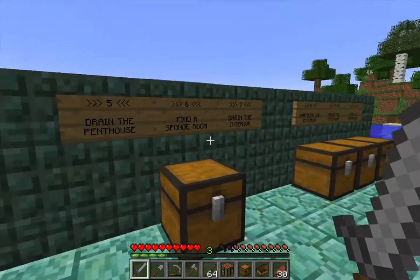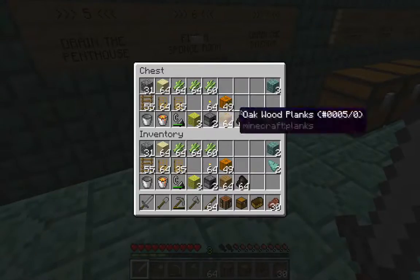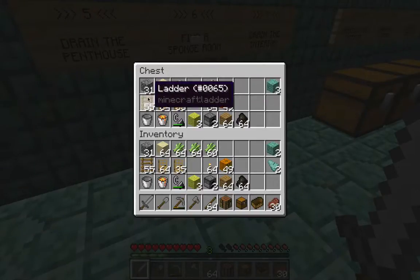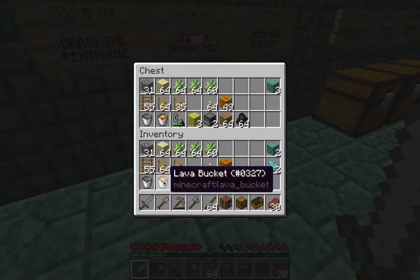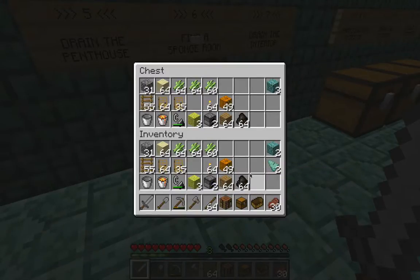In this video I'm going to begin draining the water from inside the monument by first removing the water from inside the penthouse at the top. This chest here shows everything that I'm going to need for all of the draining, and a lot of this equipment is really just leftover stuff from when I was killing the Elder Guardians. I'm going to bring all that I have remaining, and in addition I'm going to bring along a lava bucket, my remaining flint and steel, and my three dried out sponges, plus a furnace and some furnace fuel for drying out the sponges as I go along.